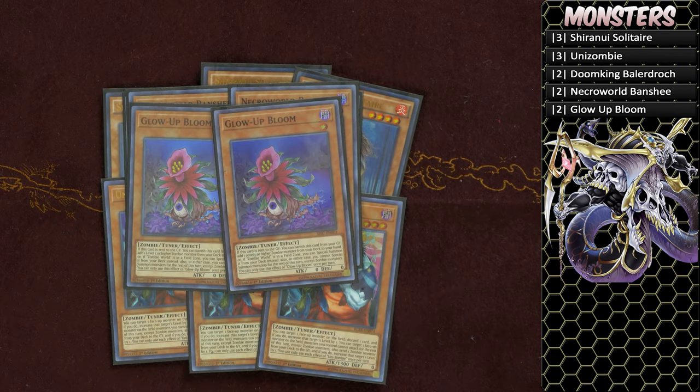Two copies of Glow-Up Bloom to complement Doom King Baladroc, as Baladroc is its only target. This card basically just fetches your Doom King Baladroc to your side of the field. That's it for the zombie world components.